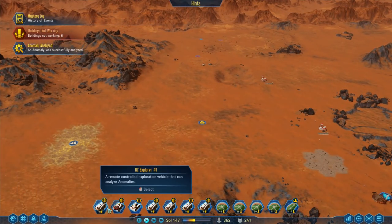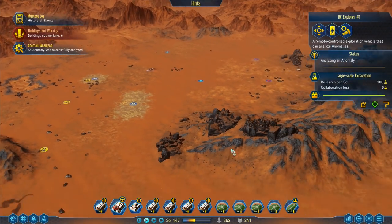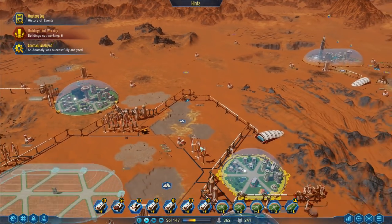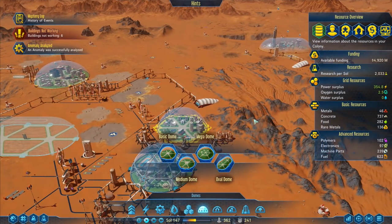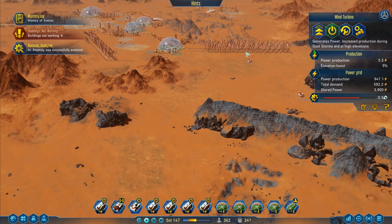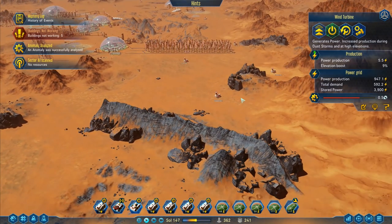There was an anomaly being researched by our RC Explorer — he's done that one, so we'll move him over to start the next one. We want some more water being unlocked and we want this dome here being built. We're going to try building a Megadome somewhere as well. I'm going to have this one producing some food; at the moment we've got 282 food on our planet. I've got a whole load of extra windmills down here, so power production is doing well — total demand about 600, power production 950.